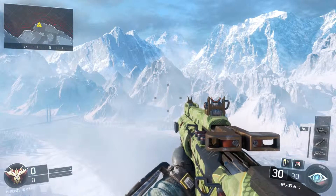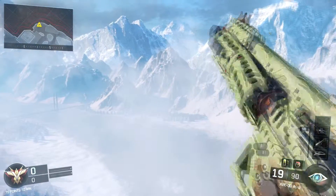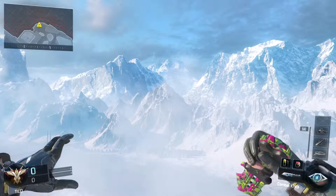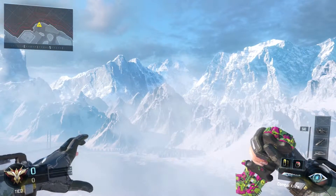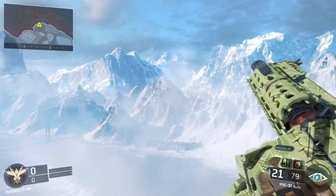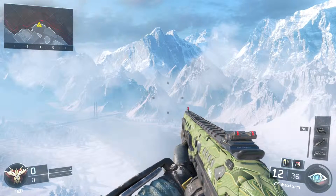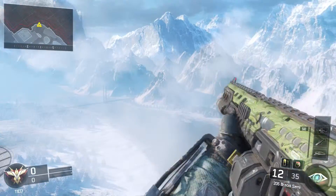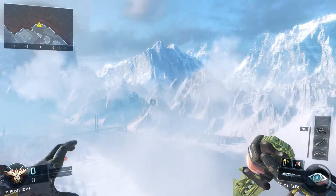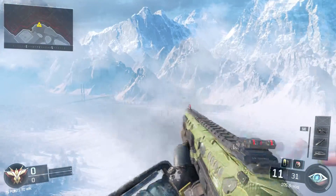So as you can see here, we have the HVK-30 with the timber camo. And then we have the combat knife — I forget what this one was called, but it looks pretty cool. I actually like this one. And here we have the shotgun, a 205 Brecci semi-auto shotgun, and this is a timber skin as well. So we got a couple timbers. The cool thing is that it actually goes with the combat knife — so we got the timber knife and the timber shotgun.